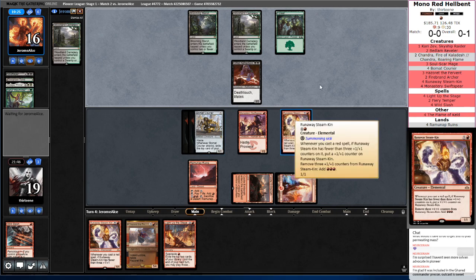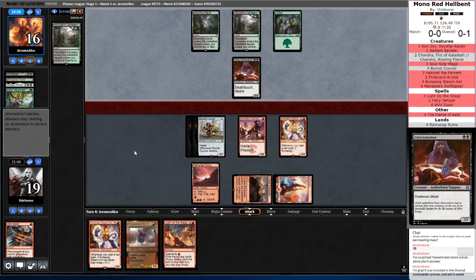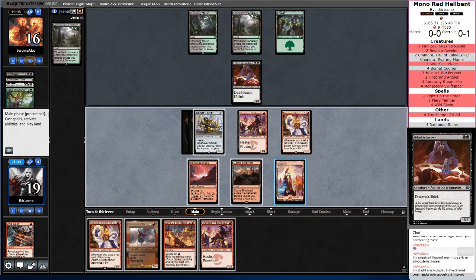They have also seen our deck, so the Runaway Steamkin goes up a lot in value when they realize that we can get a lot of spells when Flame of Keld goes off. Gifted Aetherborn is a lot of keywords — it's a really good blocker. I love me some Vampire Nighthawk, and that was just a cheaper version. The lack of flying is actually kind of important, but you can only make so many considerations.